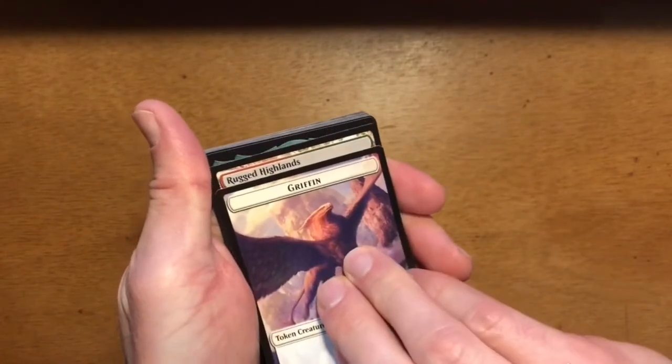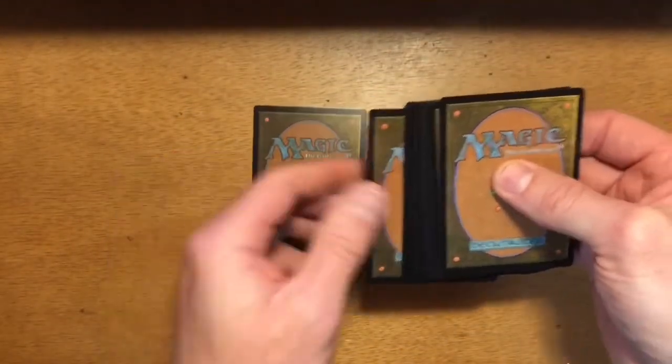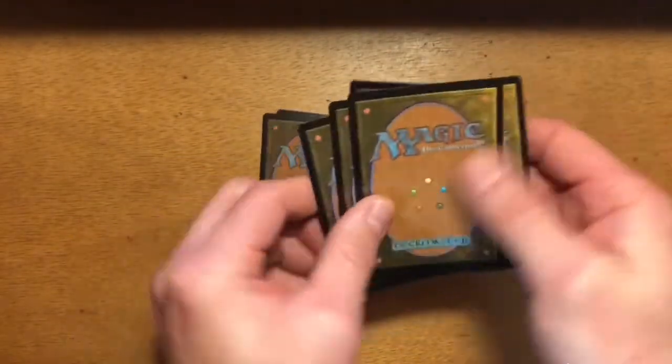Let's see if we've got a foil here. No foil. We've got a Rare, Three Uncommons, another Rare, and a Land.